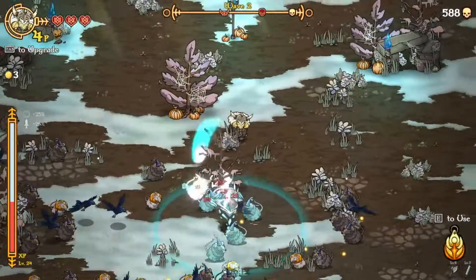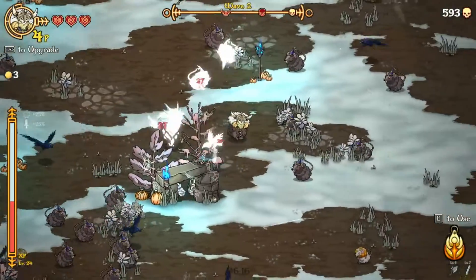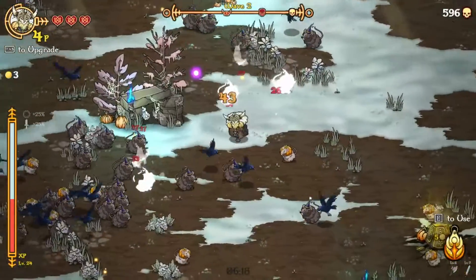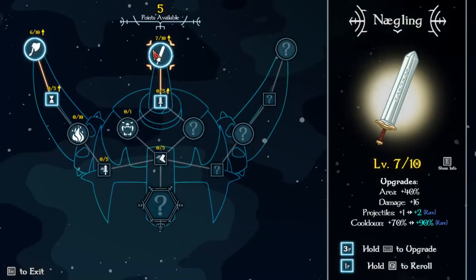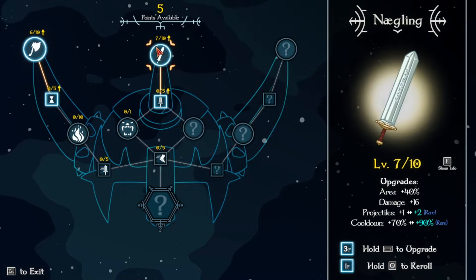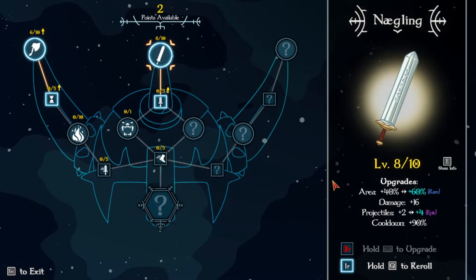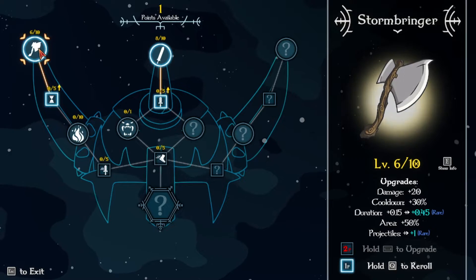Took a hit, it's okay. That chest dropped a full heal. He died fast. Projectiles and cooldown — yeah, I do like that. With those on cooldown and area, I don't really want that. Projectiles and area — I do need projectiles on this thing.